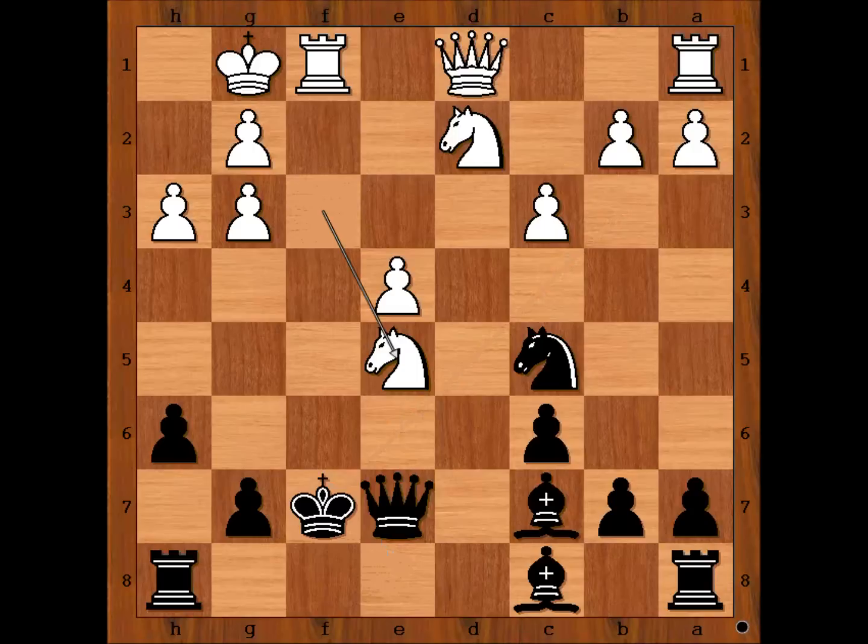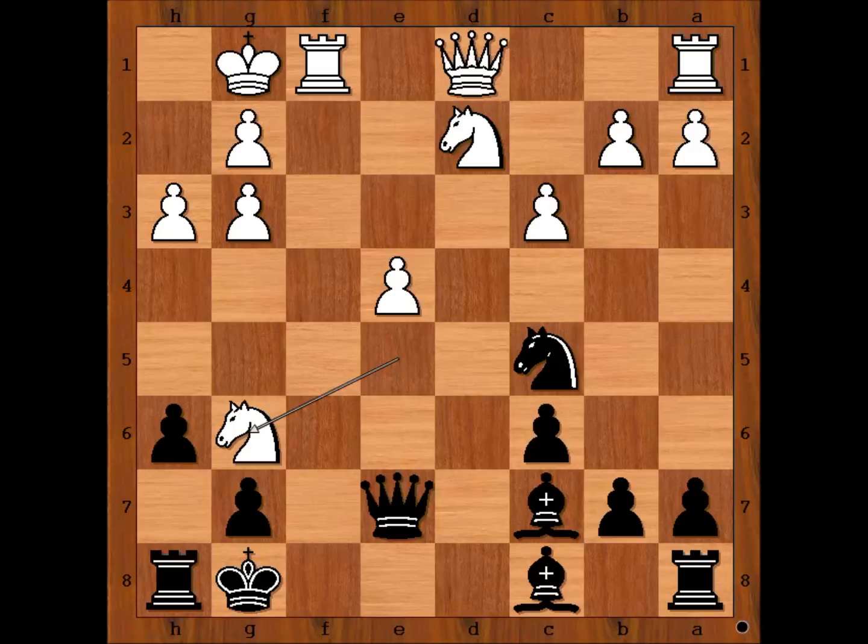Carlsen accepted the challenge and sacrificed the bishop — check. King takes bishop. Knight takes on e5, double check. King to g8, knight to g6, forking the queen and rook on h8.